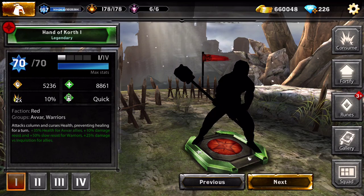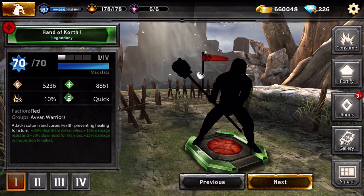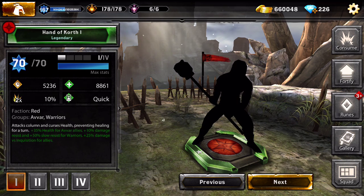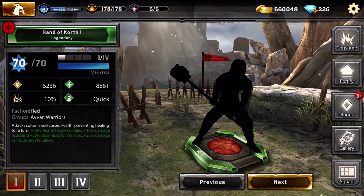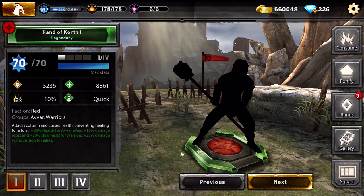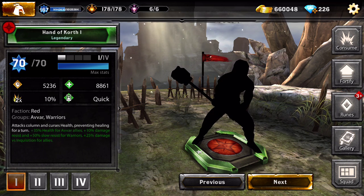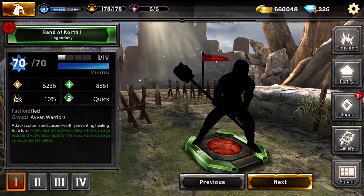We do have some different kinds of heroes in the Avar team. One of the best heroes you could get for the Avars is Hand of Court, which gives 35% health for allies, 10% damage resist, 50% slow resist for warriors, and 25% damage versus Inquisition for allies.